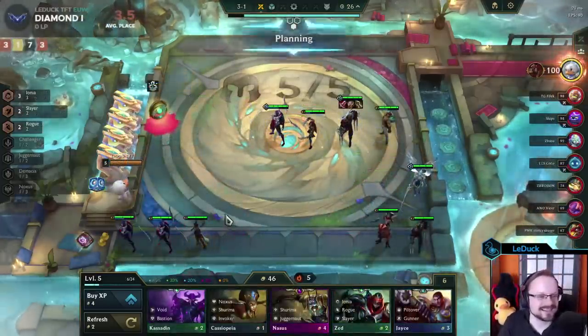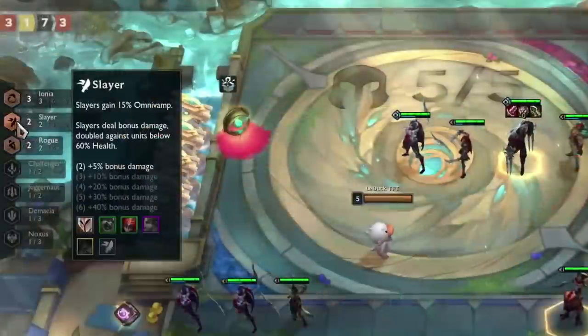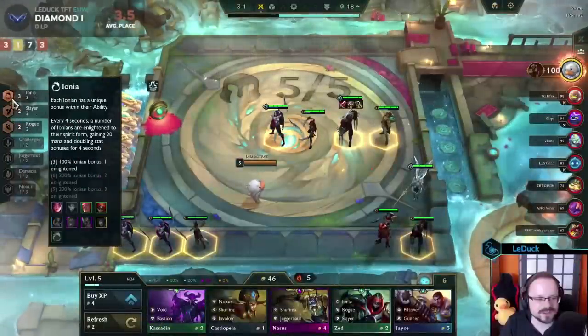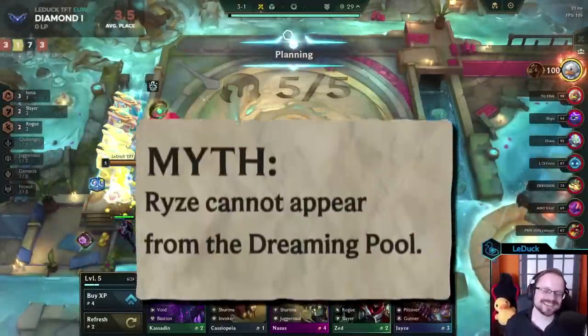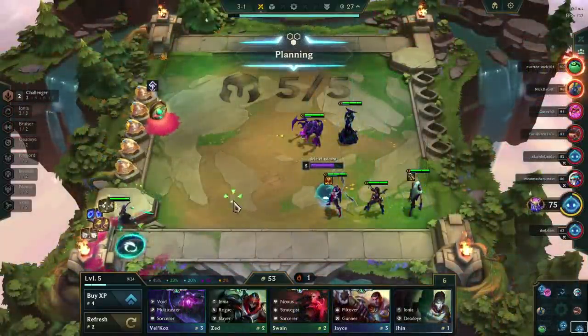I did make a video about the Dreaming Pool a while ago and I got called out pretty fast about players not receiving the units they were expecting, especially when playing Invoker. Therefore, our first myth for today is that Ryze cannot appear from the Dreaming Pool. Lucky for me, this is a very easy test.